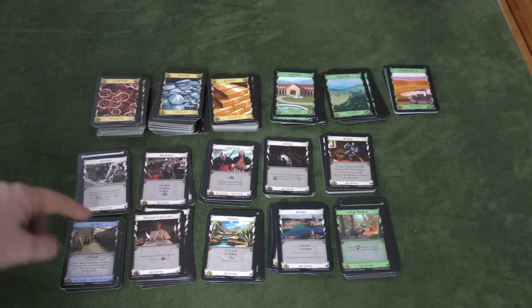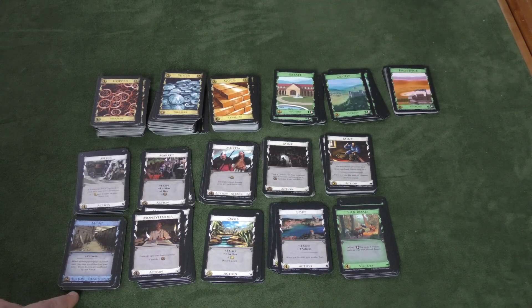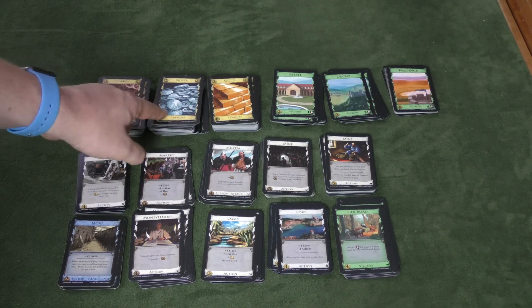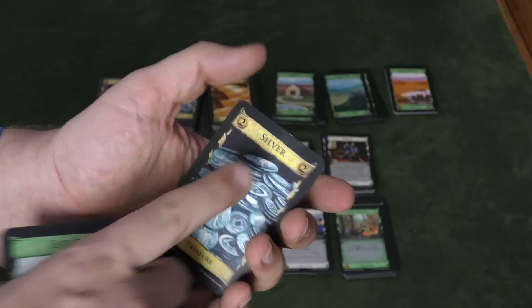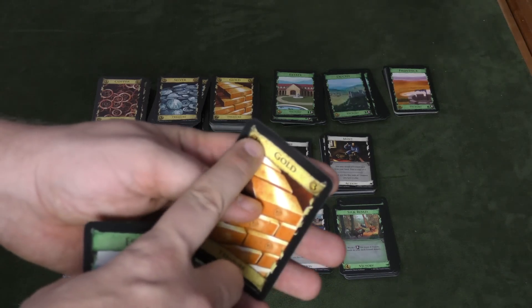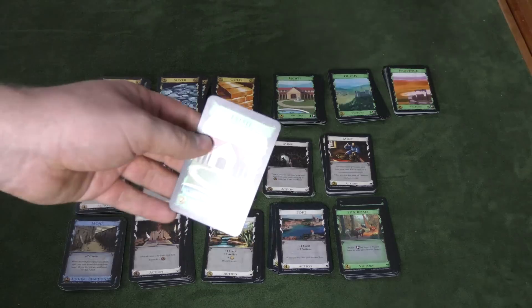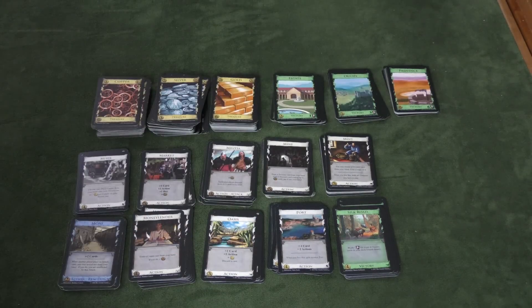I can buy one of these cards here. Each card has a cost — four, five, four, five, four, three, and so on. With four coins I can pick any of those, or I can buy more copper cards which are free, a silver which costs three but is worth two in the future, or gold which costs six but is worth three when buying things. Estates, duchies, and provinces are completely worthless cards during play — that's why you start with three of these — except at the end of the game they're worth victory points.